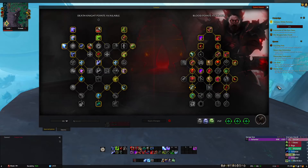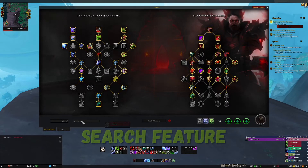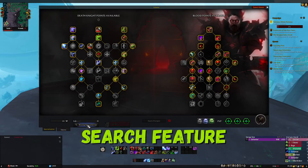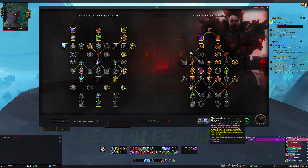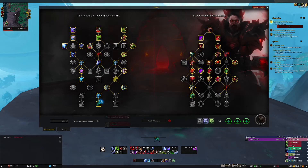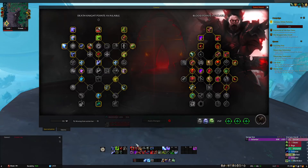The search feature is just amazing. I have it set to show missing from action bar, so if I'm missing anything — like tombstone or abomination limb — I'll use this as an example. I drag it off my bar, and with 'missing from action bar' selected it shows a little blue icon so I can drag it back. Once I do, it's gone.